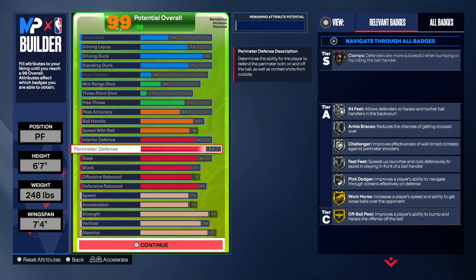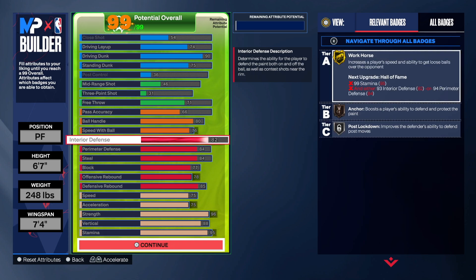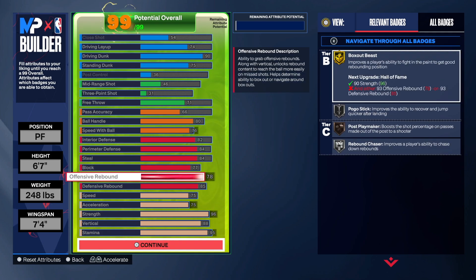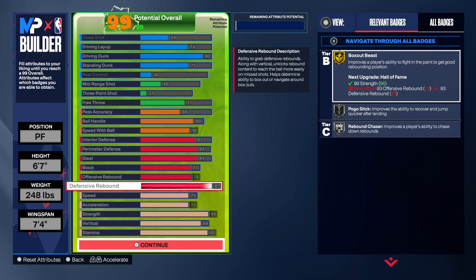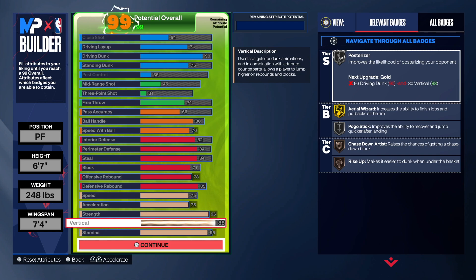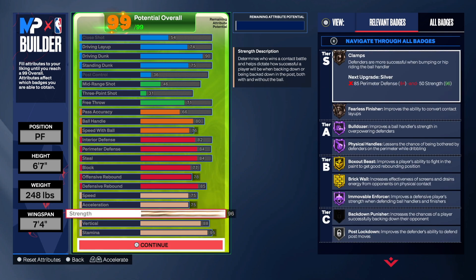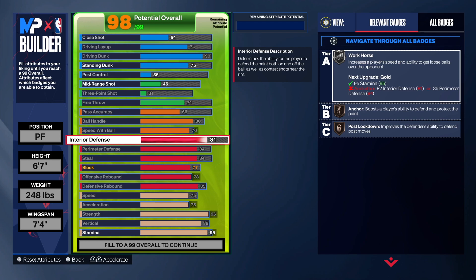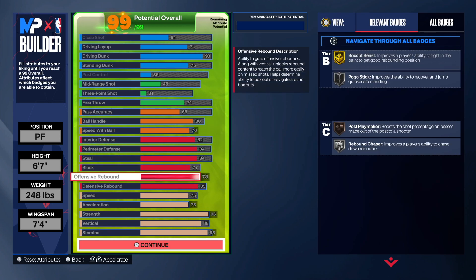For the interior defense we're going to get anchor on bronze, intercept, right stick gripper, glove — all of that on bronze and silver. We could have went higher on the rebounding but this is what I decided so I could get a little bit of everything. The physical handles are unbelievable, bulldozer unbelievable, immovable enforcer unbelievable — that's going to be crazy. And you have that 88 vertical so you're getting all elite contact dunks with the badges to go with them. 90 driving dunk is going to be incredible.